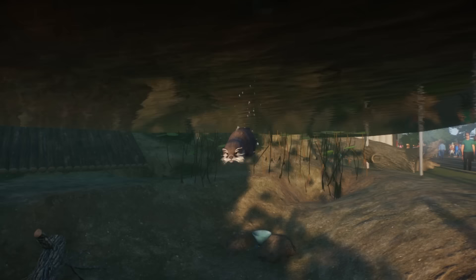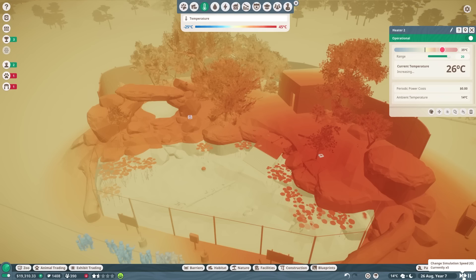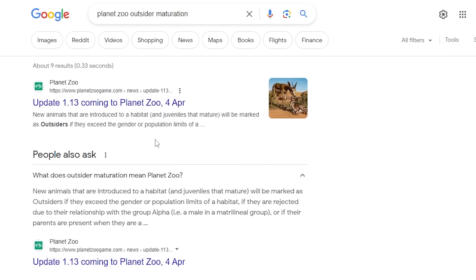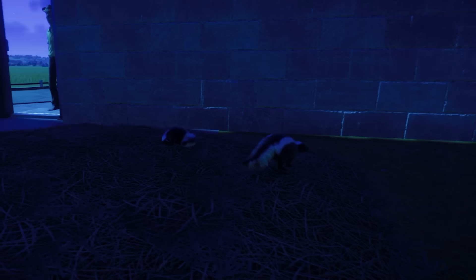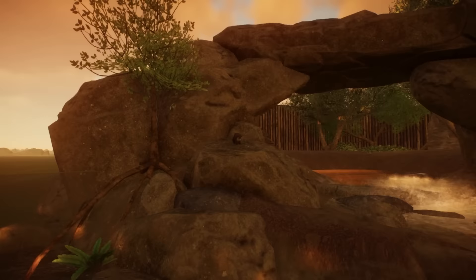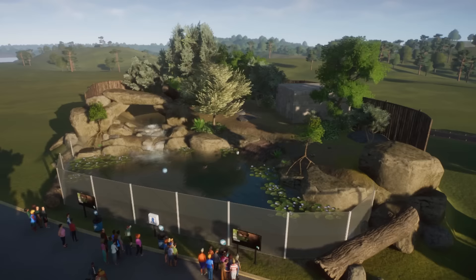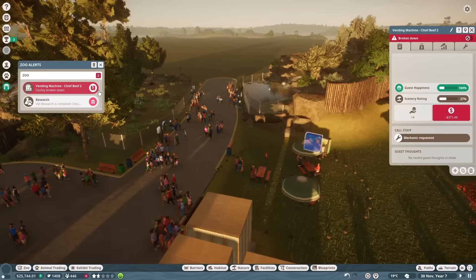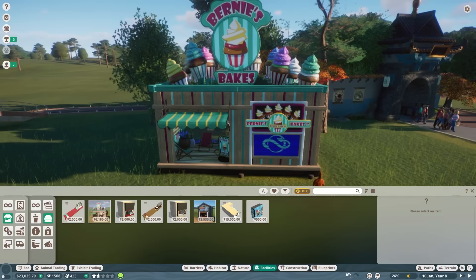Our Asian small-clawed otters - Puspita, Otto, and Mawar, coincidentally a lot of flower names from my country - are now in! After seeding the water with pots of lilies, a little fish feeder, and a generous mix of tropical trees, the Otter Lake is done. These guys are quite fussy about temperature so I placed some heaters. Business has been totally booming, so I hired more staff and opened a Bernie's Bake Shop - like a canon event for all Planet Zoo players.